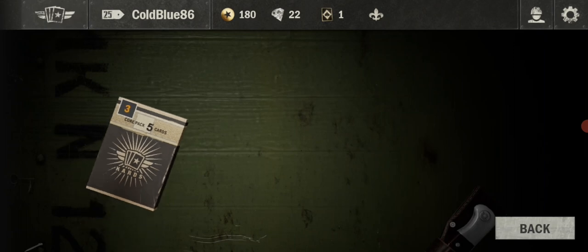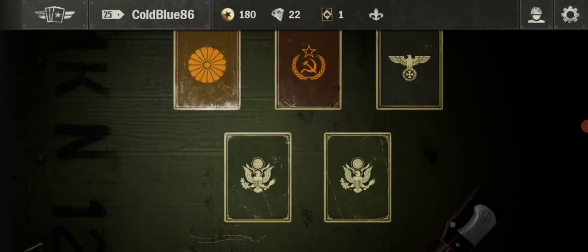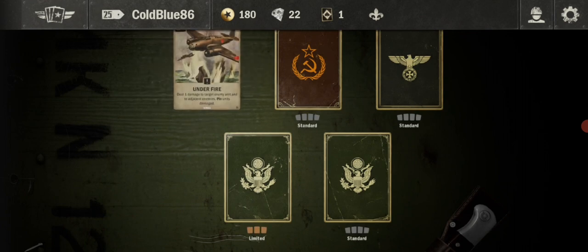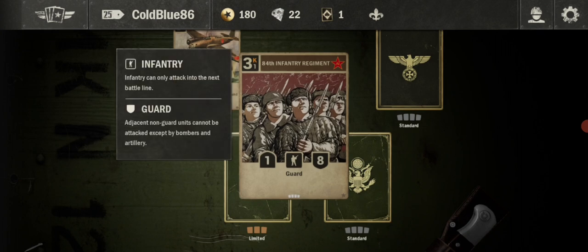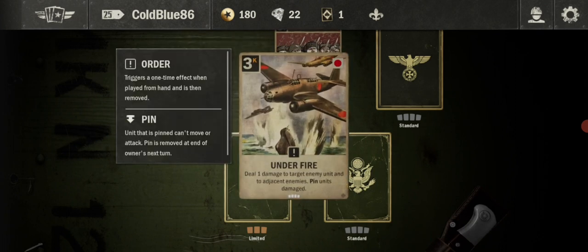We're gonna open up some packs — just the one pack but still. Let's see. Under fire. Something with guard, can't quite see the name. Okay here it is. 84th old. Deal damage to target enemy unit and to adjacent enemies, pin units damage.